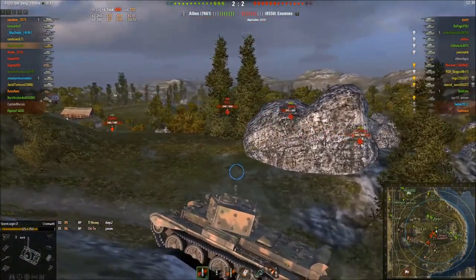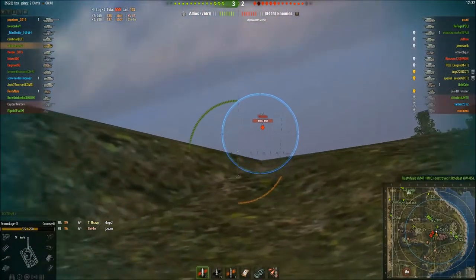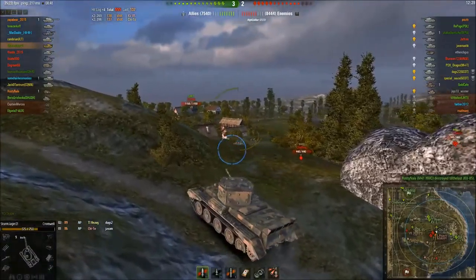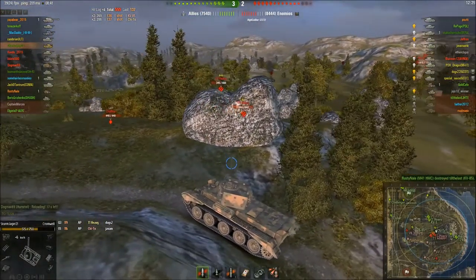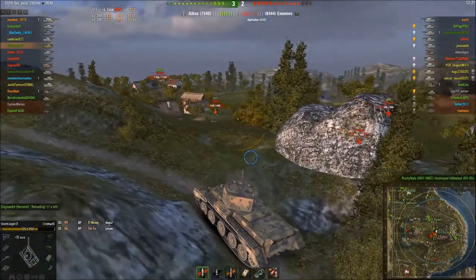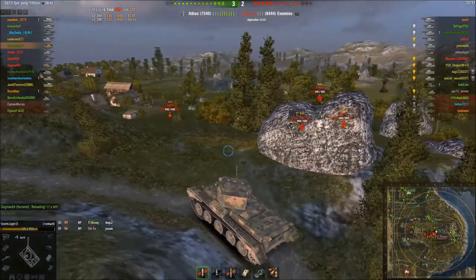A Tier 1 Heavy does some damage and delivers a decent hit to us. There's a Chaffee here, he's very annoying, especially throughout the battle, just because we can't hit him. He's being quite clever - he should spot me for his artillery, although his artillery just aren't paying attention over here, which they really should. At least one of them should have anyway.